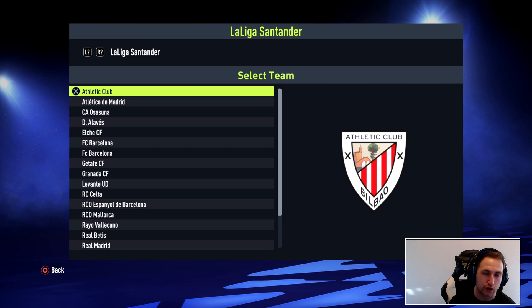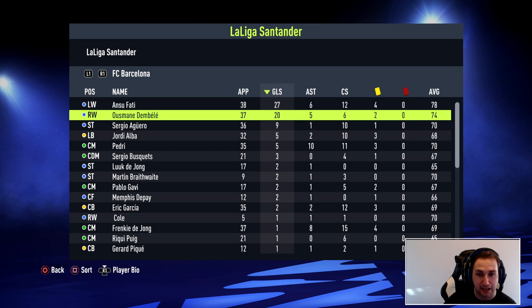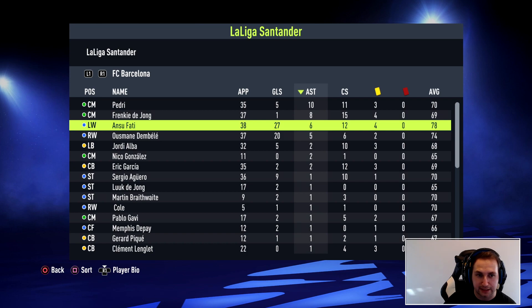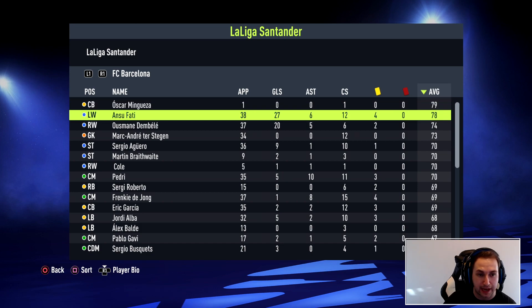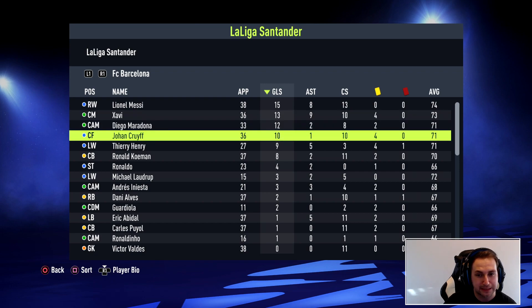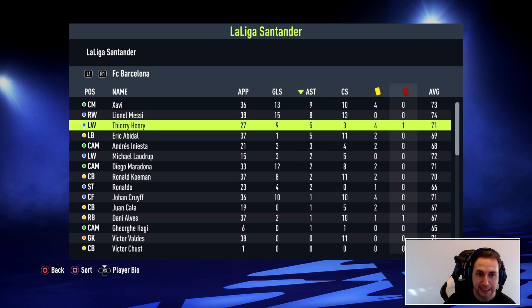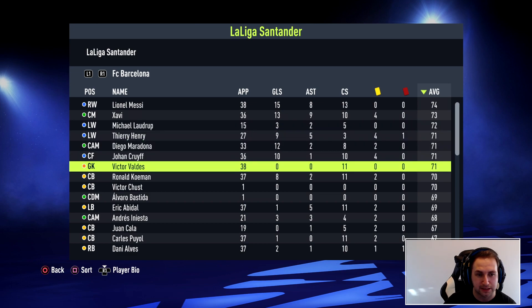Let's check the season stats. For future Barcelona, top scorer was Ansu Fati with 27 goals — Dembele on 20, Aguero on 9. Top assists went to Pedri, with Frenkie de Jong on 8 and Ansu Fati on 6. Best performer was Ansu Fati on 78 — Dembele and Ansu Fati were clearly the standout players. For past Barcelona, top scorer was Messi with 15 goals — Xavi on 13, Maradona on 12, Johan Cruyff on 10, Henry on 9, Koeman on 8. Assists went to Xavi, with Messi on 8 and Henry on 5. Best performer was Messi on 74, Xavi on 73, Laudrup on 72.